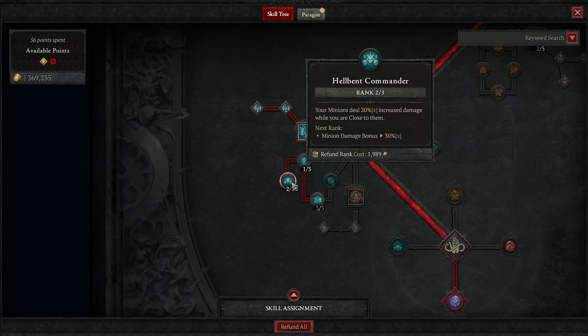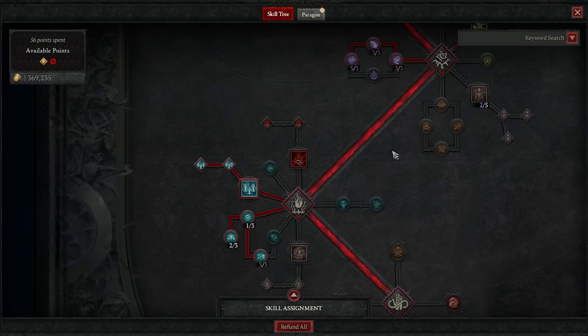That's the build. I don't think I've missed anything — I think that's everything. I'll link it below, point by point of where I would place skills at each level, but yeah, that's the skill tree.